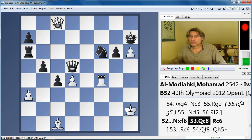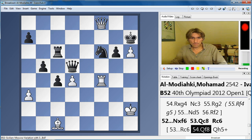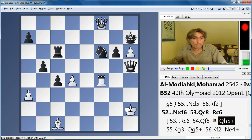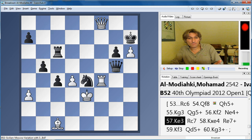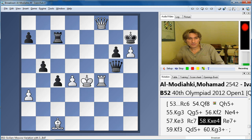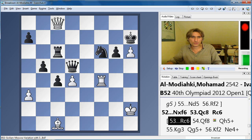And now Ivanchuk made a dreadful mistake — he played rook c6, and in fact he resigned without white playing another move. Queen f8 is winning here. The knight on f6 is threatened, and of course queen g7. Black has some checks, but the king can escape with some deft footwork. The checks basically just run out, and white is just a piece up. So a tragedy for Ivanchuk — after rook c6, he lost.